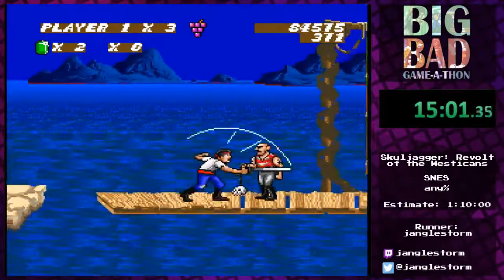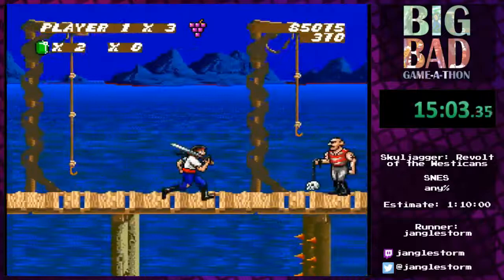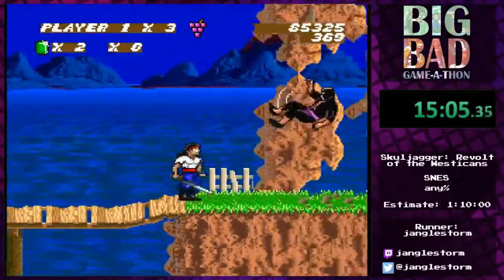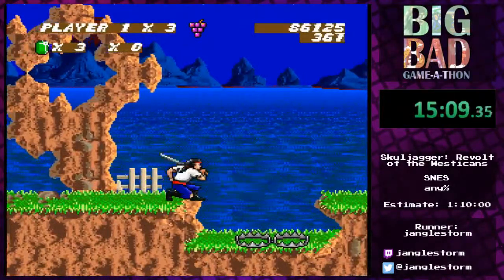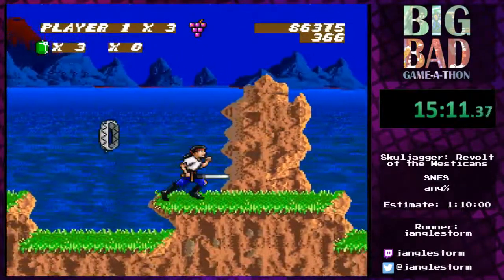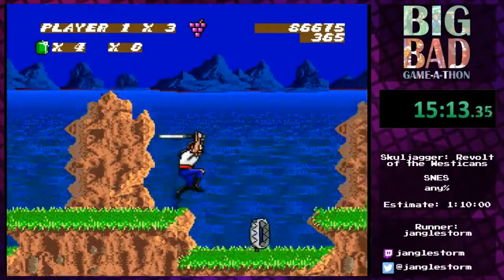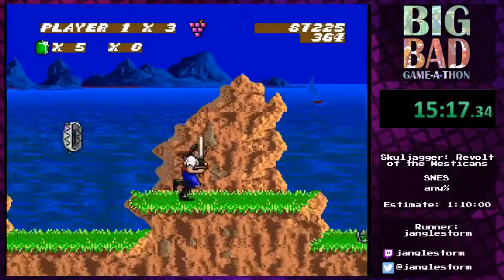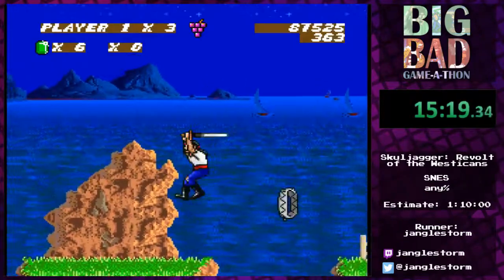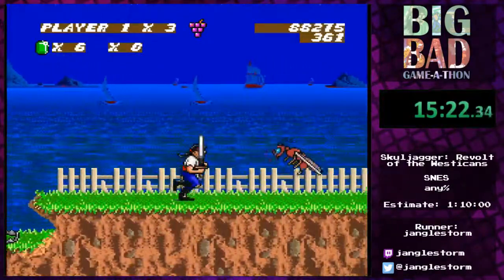That enemy has an orange gum which I'm not going to pick up — I'll be using the grape bubble gum instead. I grab the gem, though the hitboxes at times are really, really bad, but if you're careful enough you can sort of avoid them pretty easily.